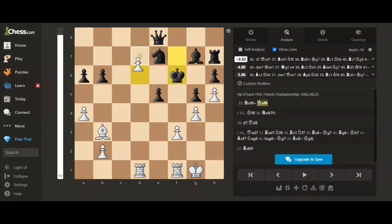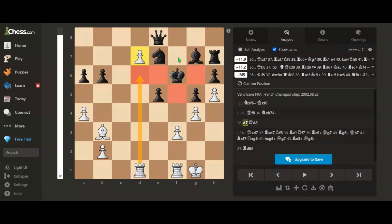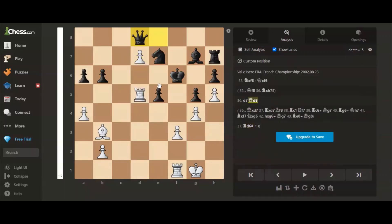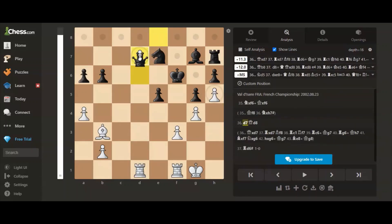So king takes f6. Now we play the move d7, which threatens rook to d6 checkmate because the king has nowhere to move after the check. If queen to d8, then rook to d6 is checkmate.